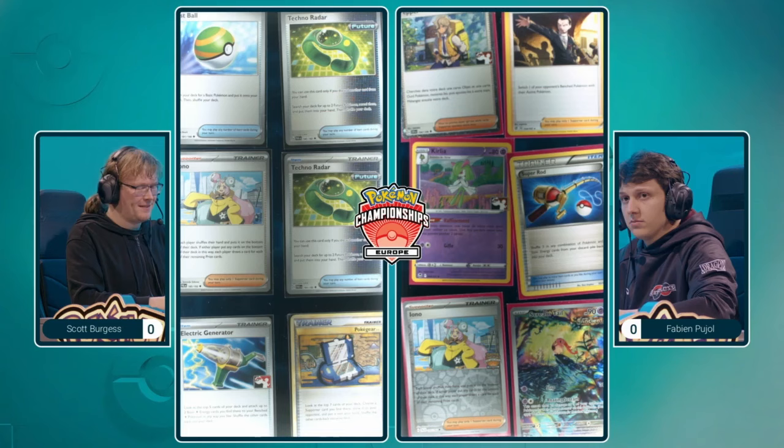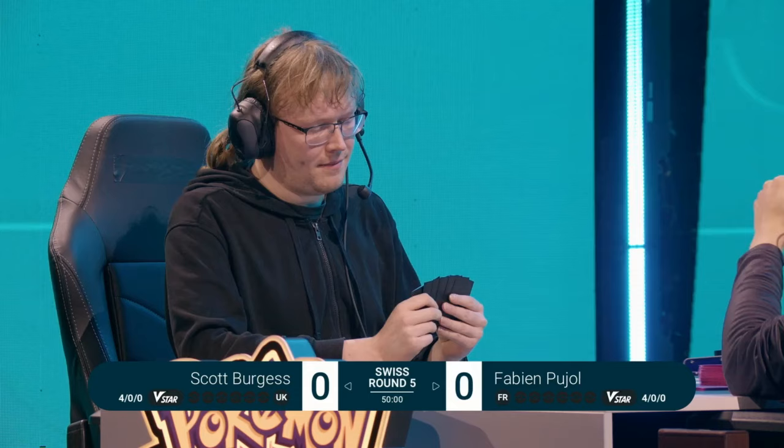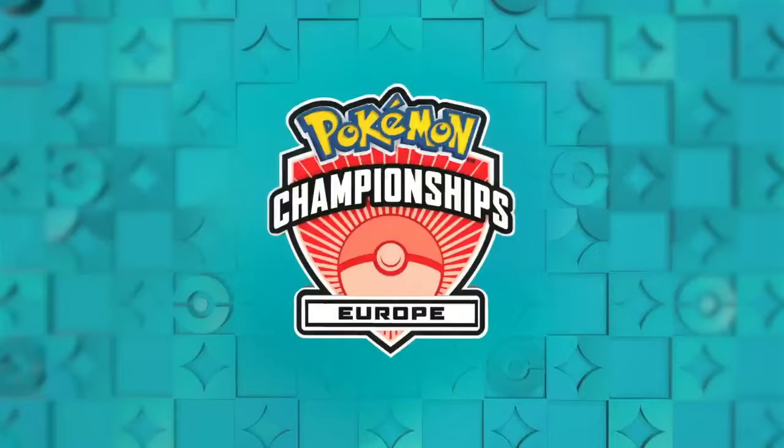That's one of the beautiful things we have at these events — everyone choosing their own style, picking their favorite artworks of all the cards. And now we'll see whether Fabian — Fabian does not look confident with the Iron Hands matchup. There's the fist bump. It looks like Scott will be starting things off here with the top deck draw as he double checks.